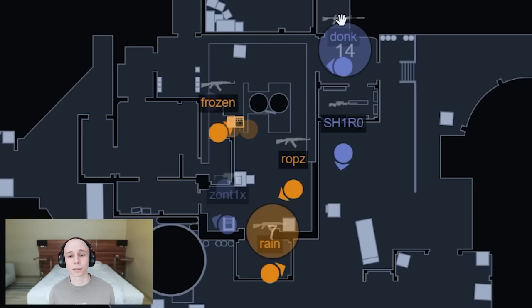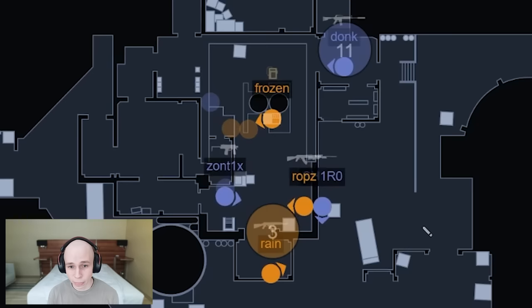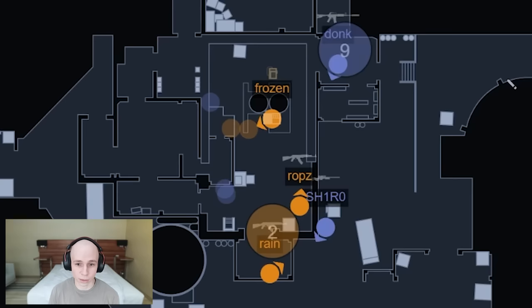Zontix is ready in the vent. Shiro goes towards mini. Zontix goes through, up the vent, starts taking fights. Then Shiro takes another fight, and Donk immediately after that is already getting ready. It's not just when Zontix is up the vent — it's when he starts taking his duel. As soon as Zontix calls CT vent, Donk is starting to move, even before Shiro takes any contact. As soon as Zontix starts fighting, that's when Donk activates.